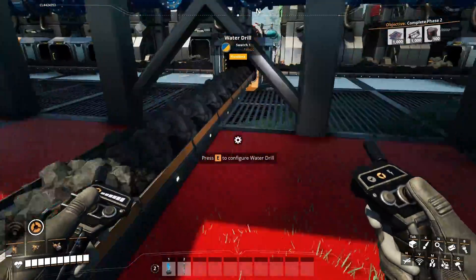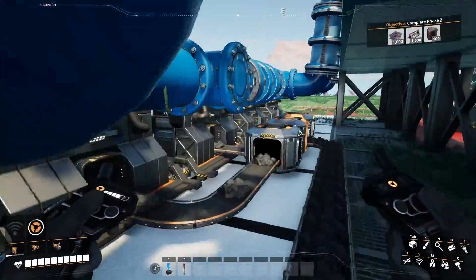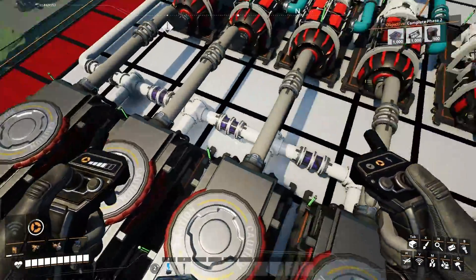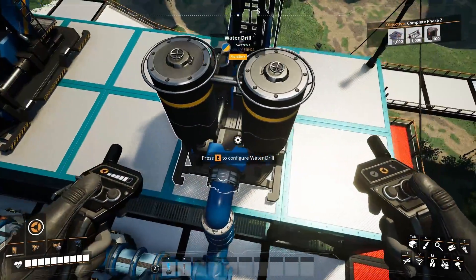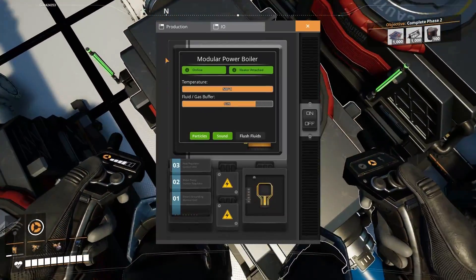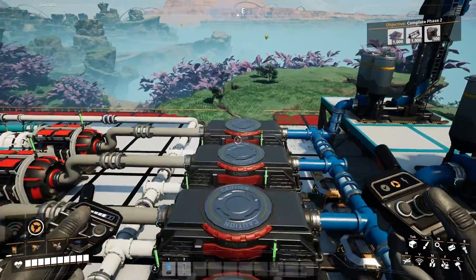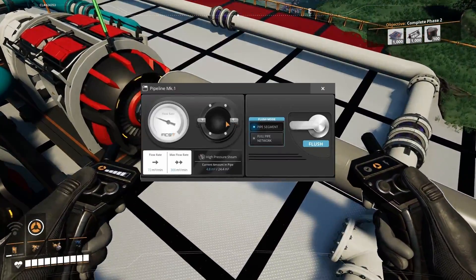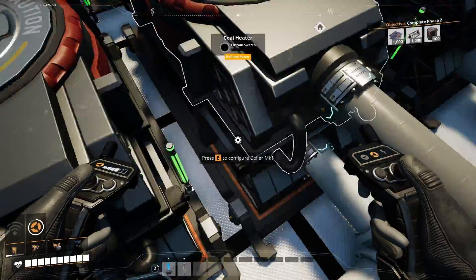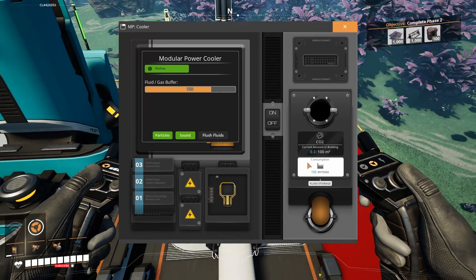Now let's see how we scale this system. I have 120 coal from a pure coal node, load balanced into a total of eight coal heaters. You may want a stack of coal so they can start heating up early. We have eight boilers on top of them, and to provide water I've used five water drills — each gives 72 cubic meters per minute, each boiler requires 45, giving a total of 360 cubic meters per minute. Four coal heaters produce 120 cubic meters of CO2 per minute, which a single CO2 chimney can easily handle.